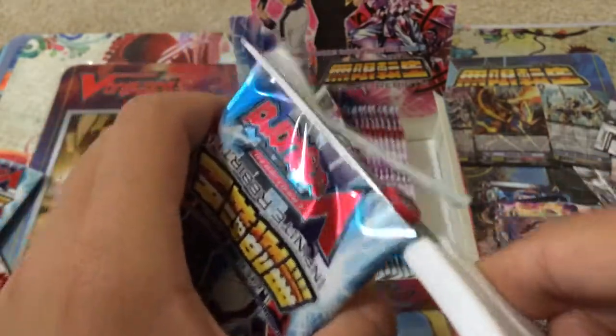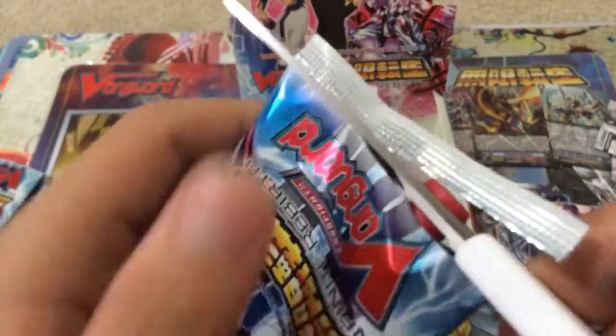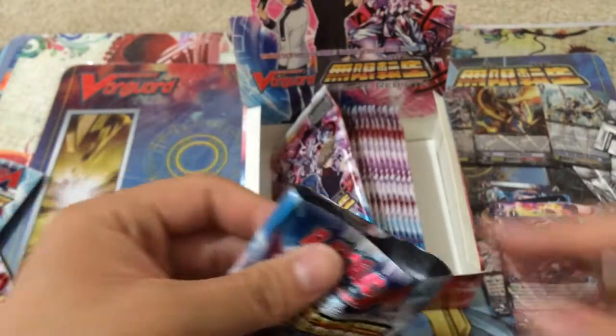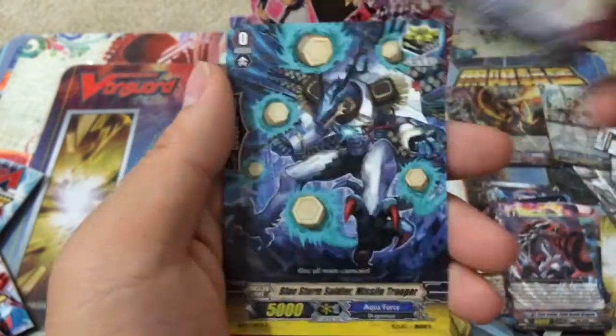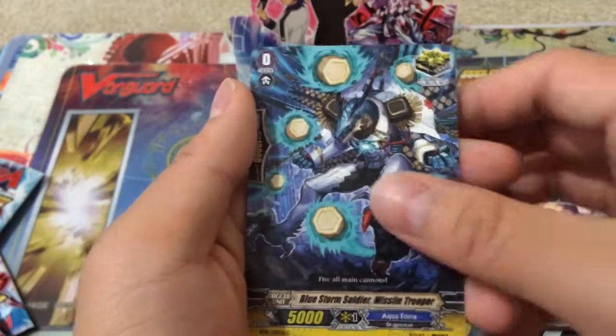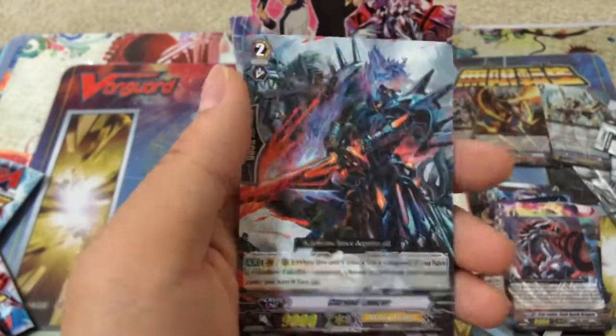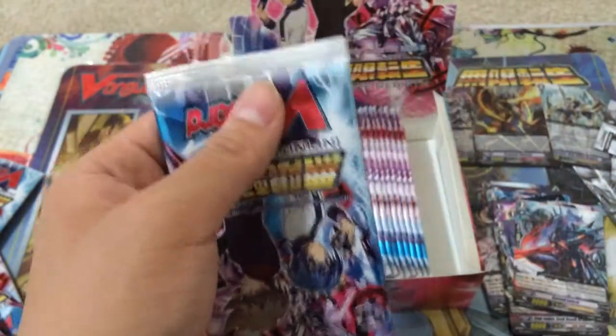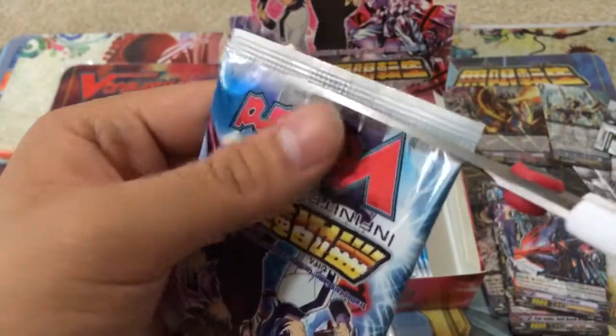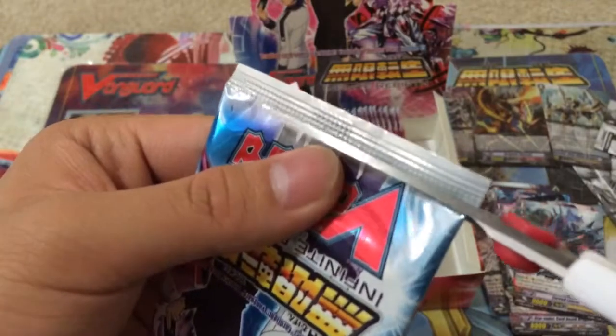I believe we should still have one more Triple and three more Doubles to round out our Double Rares and higher. Hopefully the guys can see everything. Blue Storm crit again, and reprint Curse Lancer — so now I have two copies between the box and my Sneak Peek together. I definitely plan to run those in the Shadow Paladin deck I'm trying to make right now.